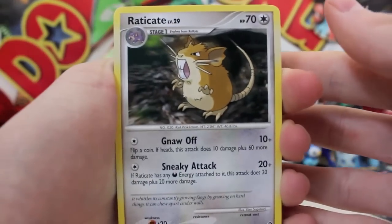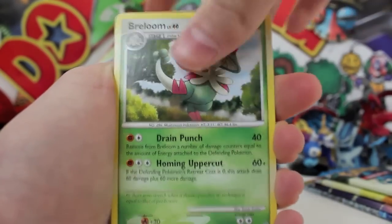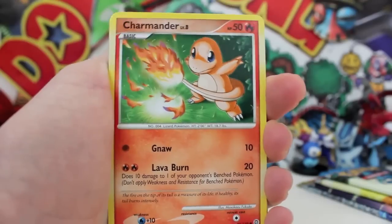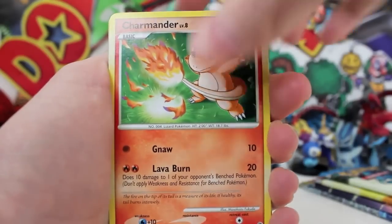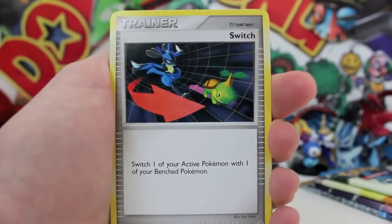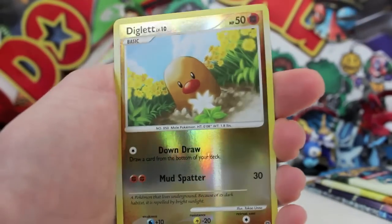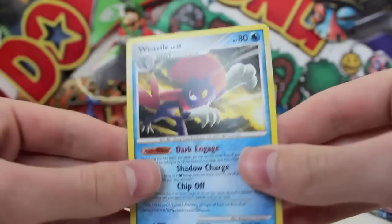We got a Raticate looking pretty cool, with Nornoth. There's the Professor Rowan in a non-holo form, a Breloom looking pretty cool, a Shroomish. Oh, that is so epic — that Charmander is so cool. Then we got a Norn which is actually a no-energy there, which apparently is a thing in the Diamond and Pearl series. We got a Switch, a Psyduck jumping around, a Duskull looking epic, a Reverse Diglett, and then the regular rare is a Weavile — looking pretty cool.